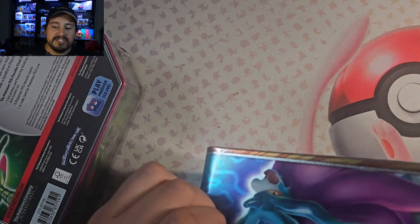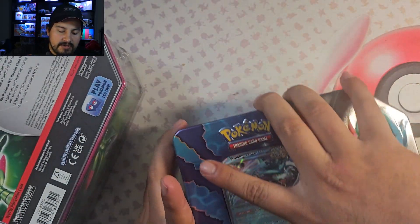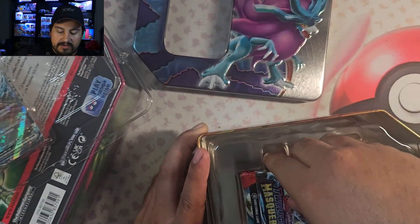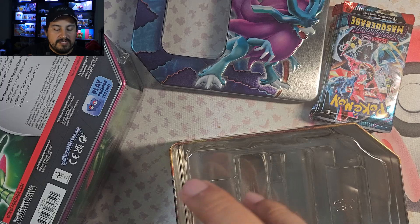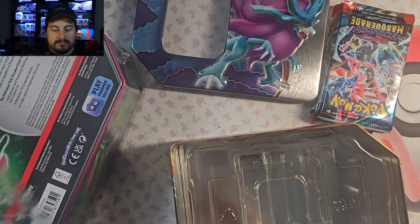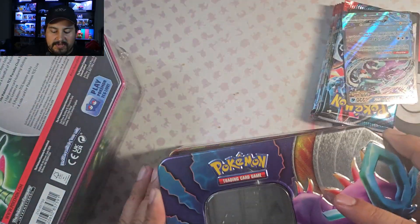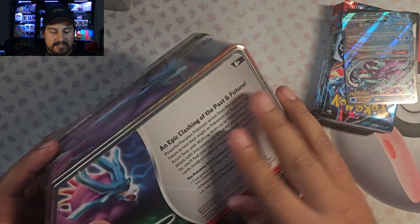I did like it better when they had the smaller tins. So these are a bit more bulky. Alright, so we have the Walking Wake. We got Twilight Masquerade packs — really nice to get packs from the set that just released. Alright, so we got the Walking Wake one here, and then let's get into this one — the Iron Leaves.